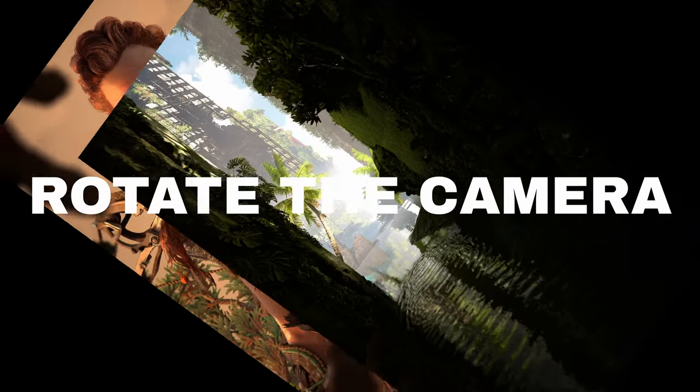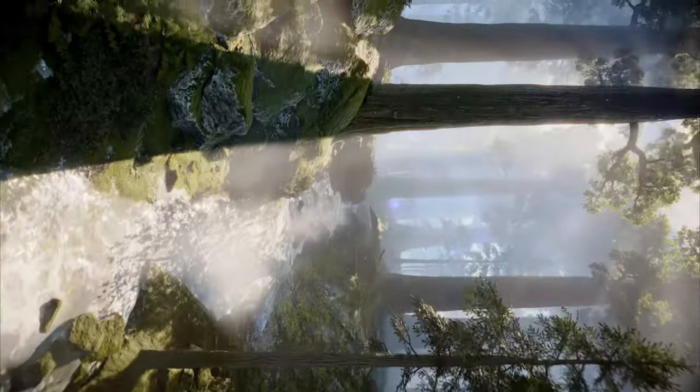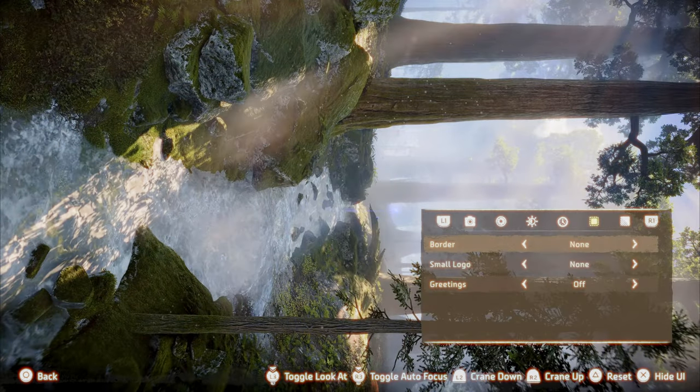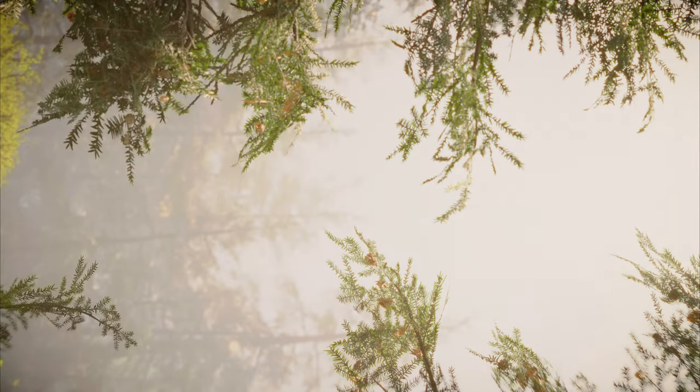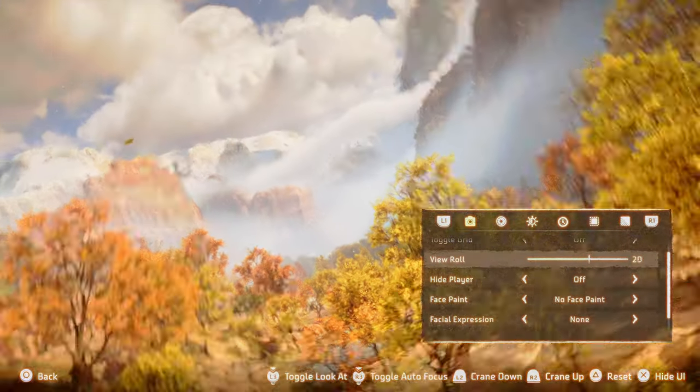Number four: rotate the camera. Always, always rotate your camera 90 degrees for portrait shots. You'll have to tilt your head sideways when editing on your TV, but this allows you to retain 100% of the detail rather than cropping a wide shot image in post.